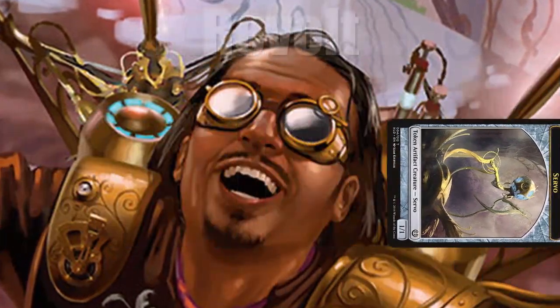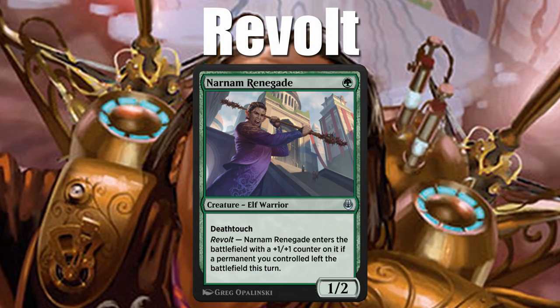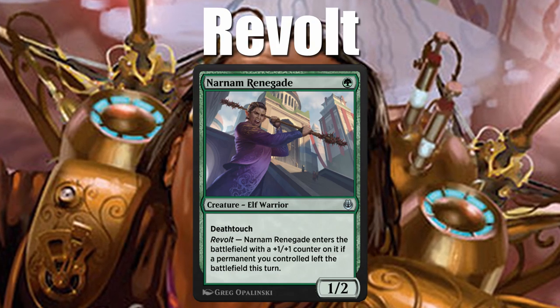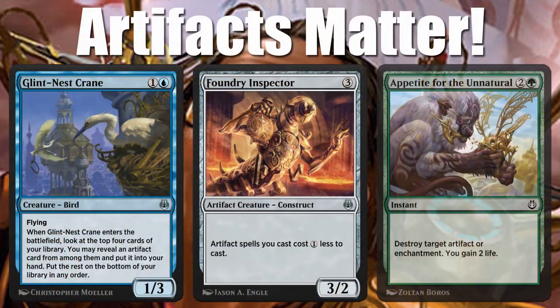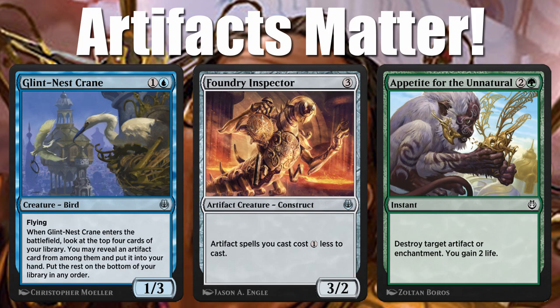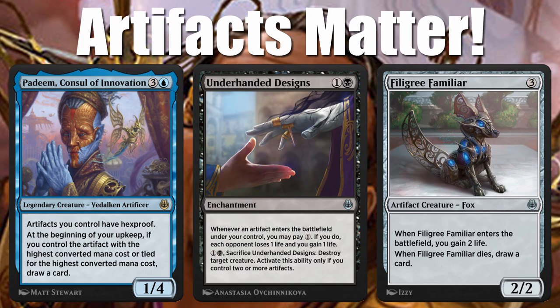Last is revolt. It makes your spells better if a permanent you control left the battlefield — whether it was destroyed, exiled, bounced, whatever, all of it causes revolt. And it's not so much a mechanic, but I want to make sure you're aware that artifacts matter. There are a lot of artifact-matter cards in the set. You should also main deck artifact removal in your deck if you draft it, especially in best of one. If you play artifact-matter cards, also make sure you play artifacts.